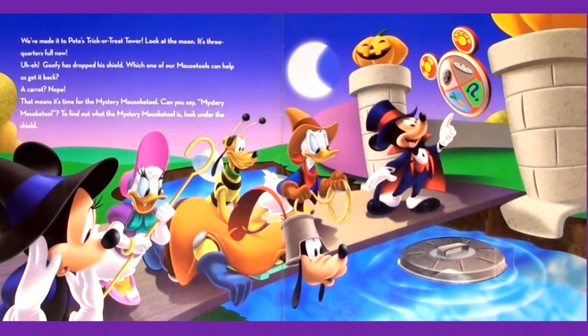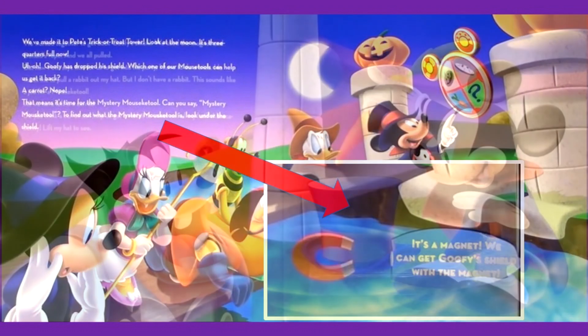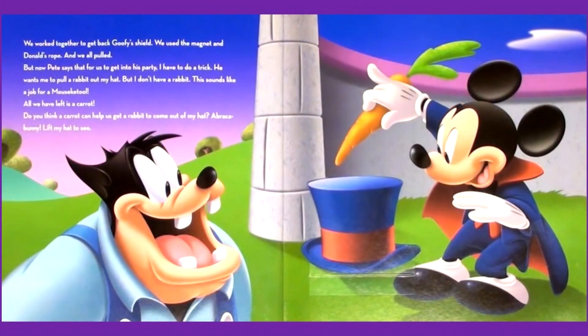Look at the moon — it's three quarters full now. Uh-oh. Goofy has dropped his shield. Which one of our Mousecatools can help us get it back? A carrot? Nope. That means it's time for the mystery Mousecatool. Can you say, mystery Mousecatool? To find out what it is, look under the shield. It's a magnet! We can get Goofy's shield with the magnet. We worked together to get it back — we used the magnet and Donald's rope and pulled.